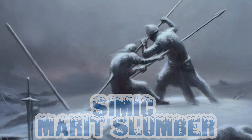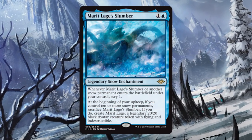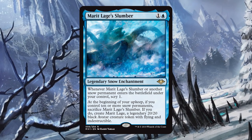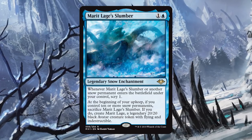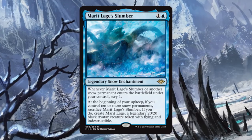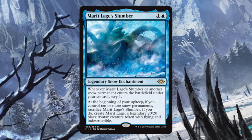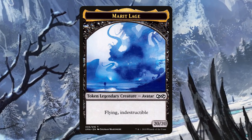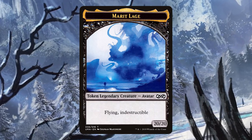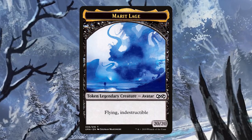I'm starting off today with Simic Marit Lage's Slumber — this new card from Modern Horizons is a blue snow enchantment costing one and a blue. Whenever the Slumber or another snow permanent enters the battlefield under your control, you get a Scry 1. At the beginning of your upkeep, if you control 10 or more snow permanents, sacrifice this Slumber and create Marit Lage, a legendary 20/20 black avatar creature token with flying and indestructible.